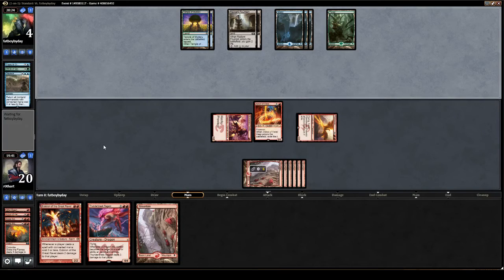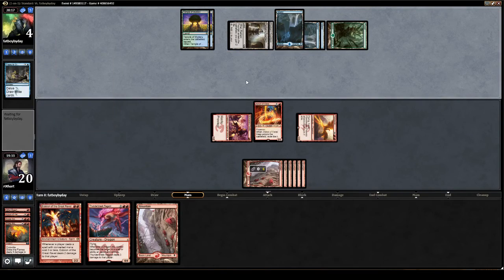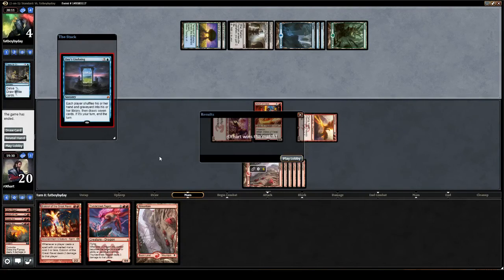He's got a lot of mana — enough to cast while he's Treasure Cruising. So now he has enough to do a Tutelage, or a draw enchantment, a Day's Undoing... and a scoop.